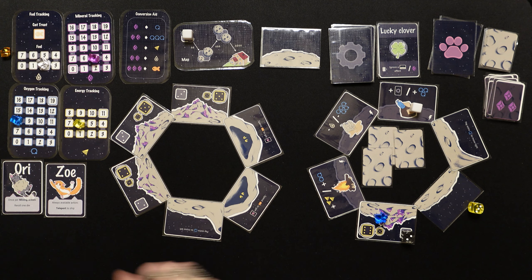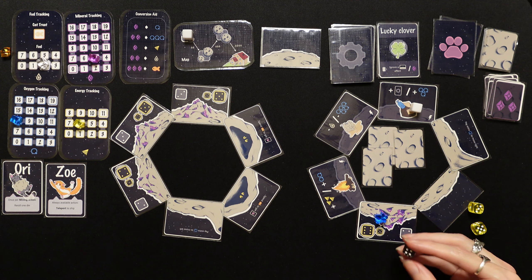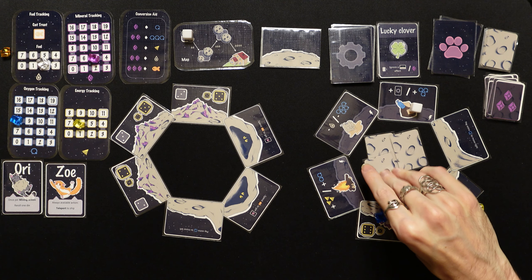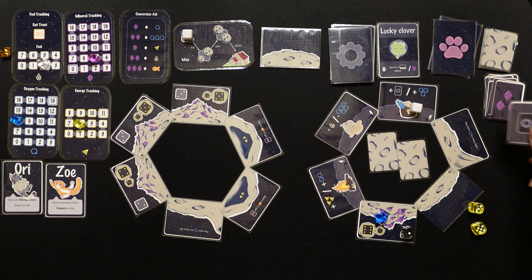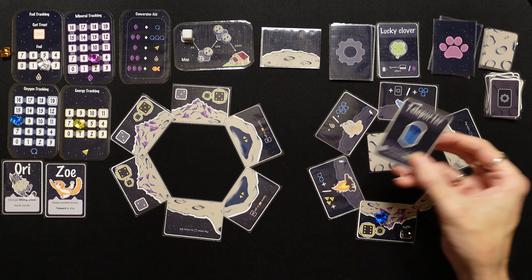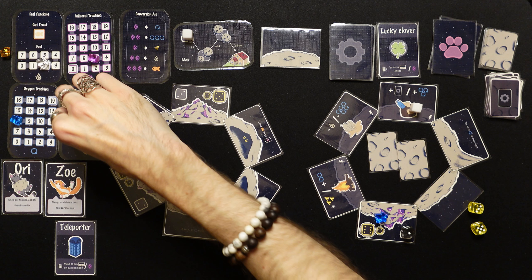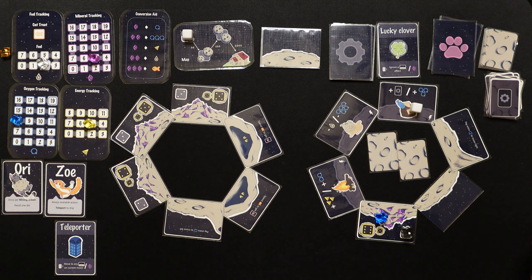We spend more energy and need fives — rolled double threes. We use Ori's ability to re-roll one die and get a five! We get a technology card — another teleporter! We can use that to move to any exploration card on the current moon, probably saving it for the next moon system.